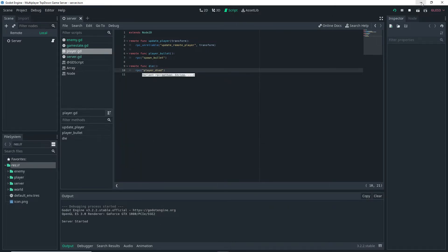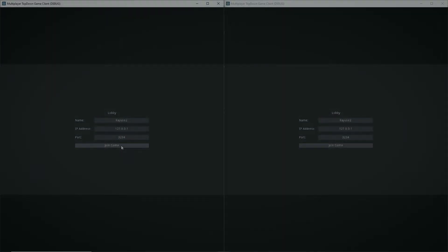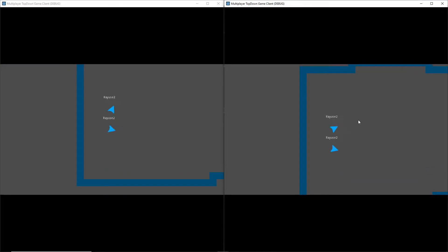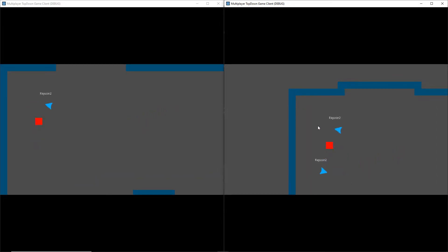Running everything to test: join the game, wait for enemies to spawn in, shoot an enemy — the enemy does in fact get destroyed. Then I let an enemy touch the player to test if the player dies, but it didn't actually seem to work, so there's a slight issue. I think it might be with the enemy collisions.